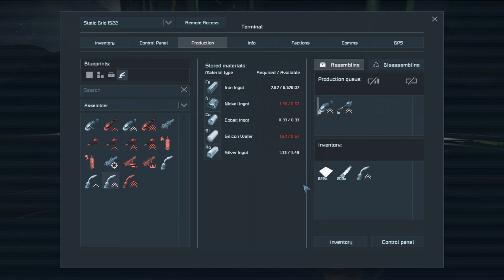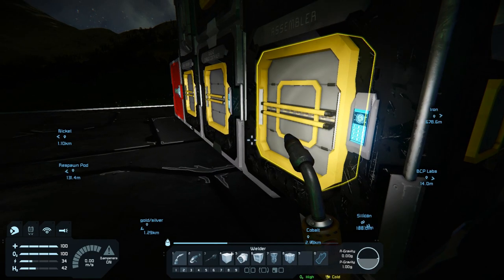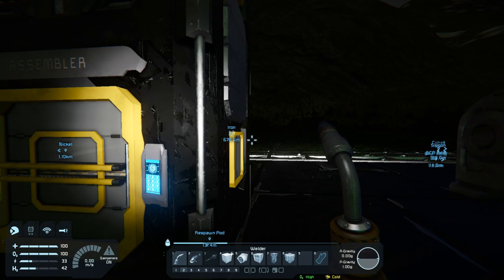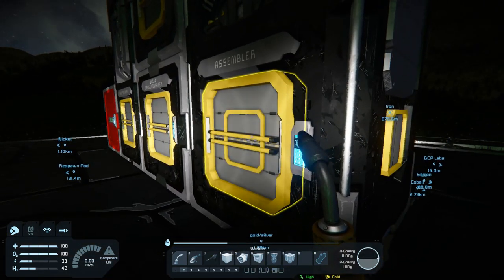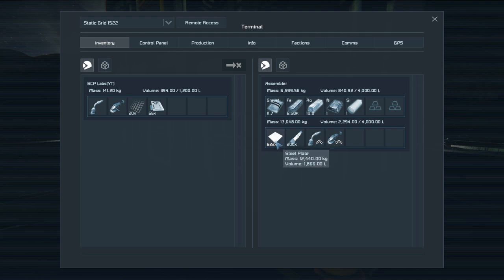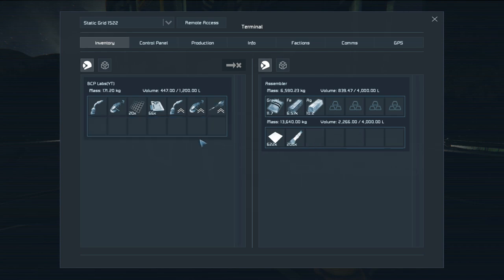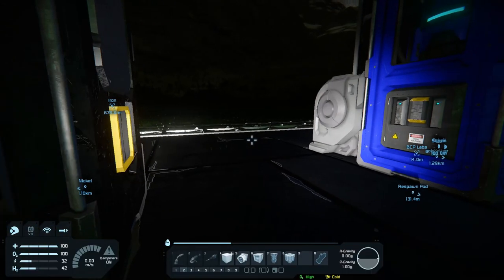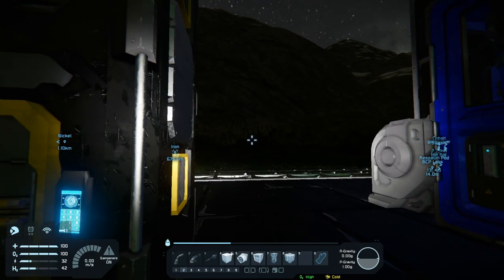I had one of those stupid moments - I had the assembler set to disassembling, taking some spare tools from the unexpected deaths that happen when you're flying through trees or whatever, and I was crafting a whole bunch of plates not realizing they were going back through the system and getting recycled back into iron. It's like, well I just printed a thousand plates - where the hell did they go? Make sure you go back to assembly mode.